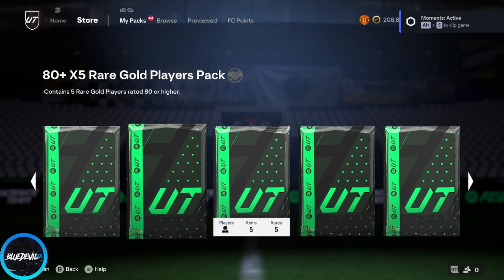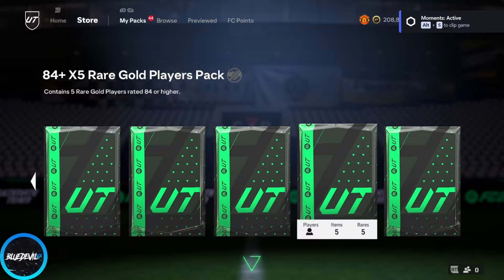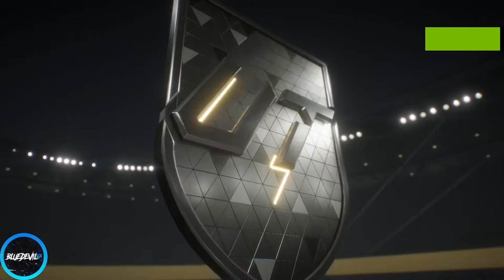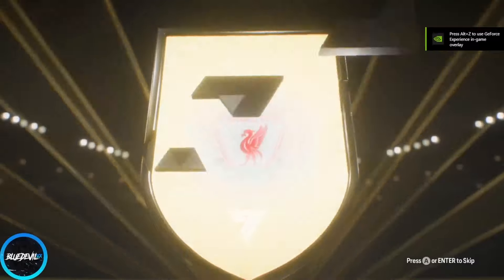All right boys, welcome back, it's your boy Blue. We still have 44 fodder packs. EA released an icon player pick SPC, so we're gonna recycle into that, we'll recycle into the 83x10s, and then we'll save the rest of the packs for more SPCs.